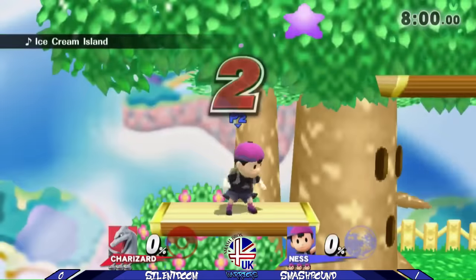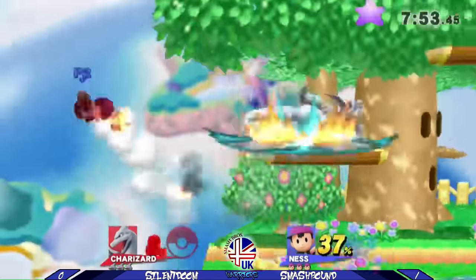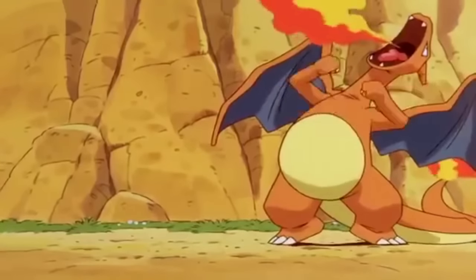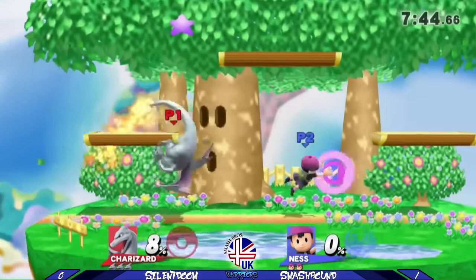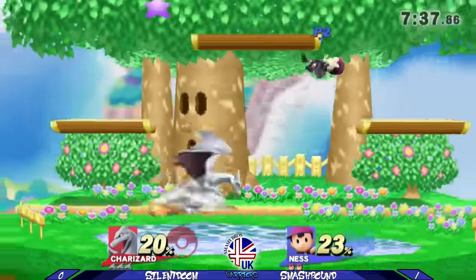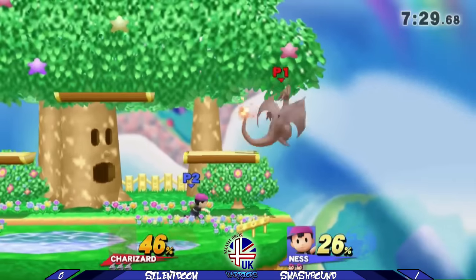So for game two, I decided to take him to Dreamland as Charizard — Charizard obviously being a new character in the series. I felt pretty damn good after that. The respectful taunt. I really felt I needed a switch after that — my Shulk just couldn't get it done. Charizard has a much easier time, in my opinion, versus Ness. Controlling space, particularly with Flamethrower, is a fantastic tool against Ness, making him respect your mid-range options a lot more.